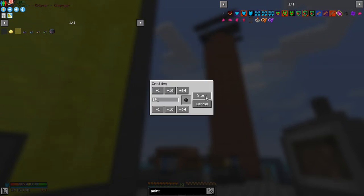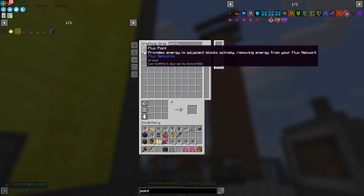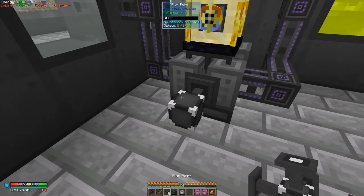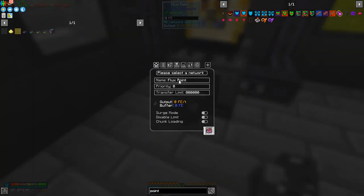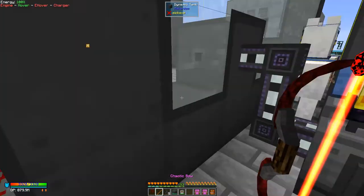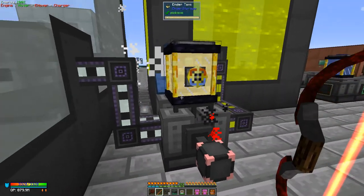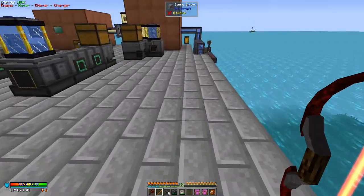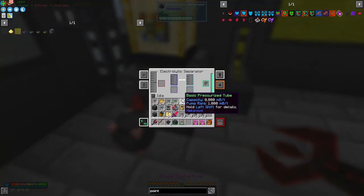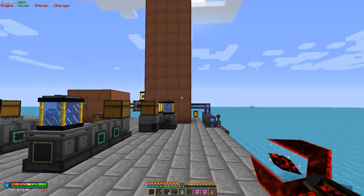I always forget whether it's a pointer or a plug — let me craft a couple of these. So I put the flux point onto the machine and then power it up on the reactor network. This is now taking in brine produced over here by the thermal evaporation towers.